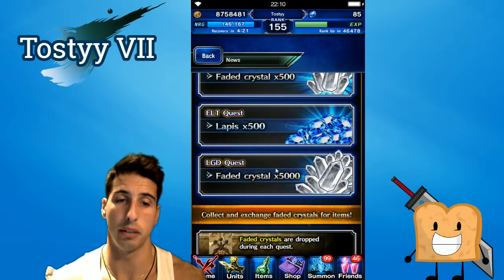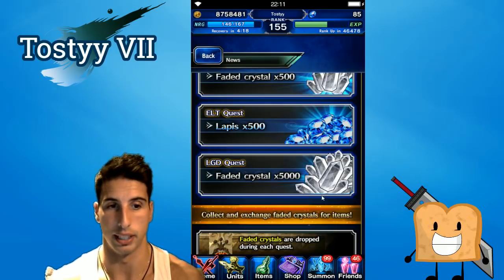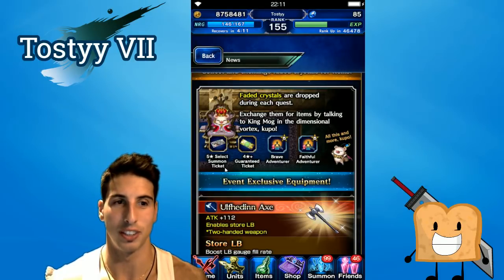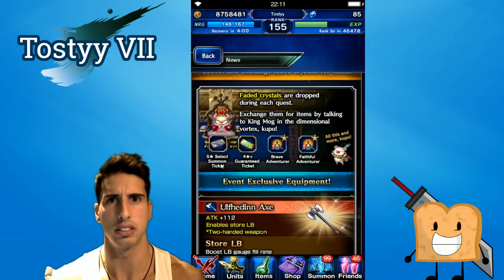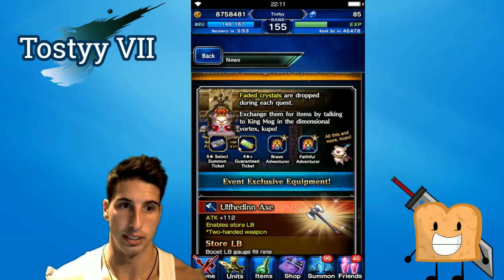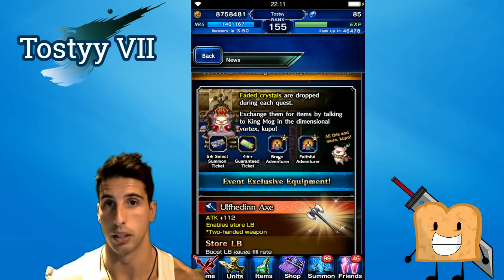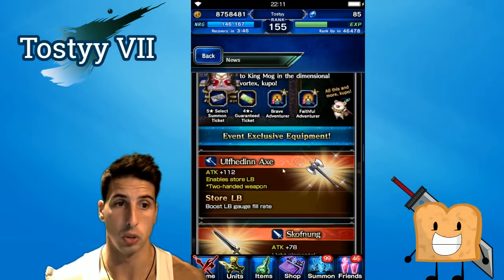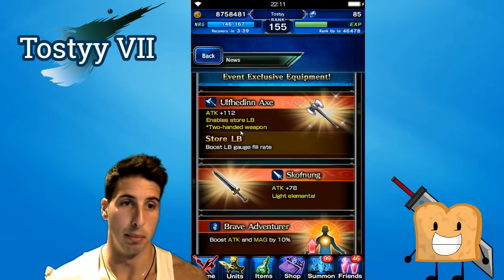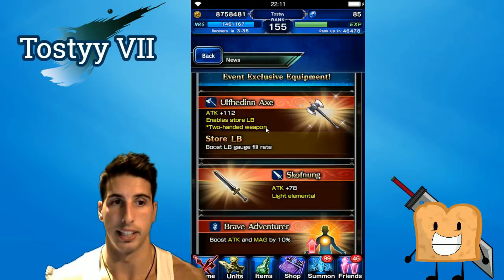On Elite you'll get 500 lapis — definitely find that free lapis. On Legendary you'll basically get 5,000 crystals, which is really nice because you'll see why we need that in the King Mug event. We can see we have the five-star select summon ticket. In JP it's actually really expensive — one for 15,000, another for 100,000 or 150,000, and the last one for 300,000. We'll see exactly how the Global side handles this. You'll also be able to get some four-star tickets and regular tickets, and some exclusive equipment including an axe that enables LB boost and LB gauge fill rate — it's a two-handed weapon with 112 attack, no element.